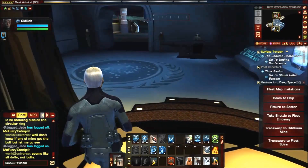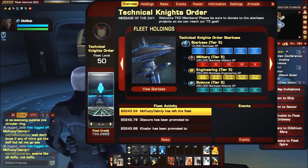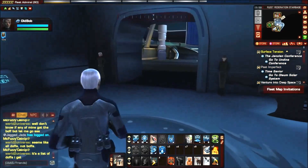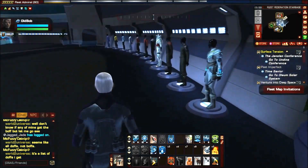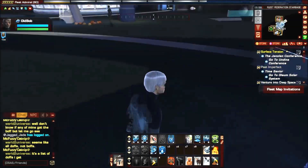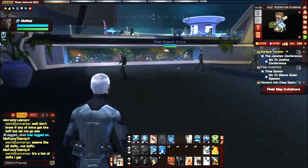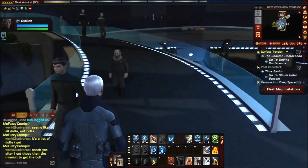With a tier 5 starbase you get special missions and special things you can do based on the starbase. For example, you can have suits like this inside your starbase — it takes about 250,000 dilithium. It shows all different Star Trek suits throughout the time periods, plus a little fish tank, and you also get a fleet support drone running around.